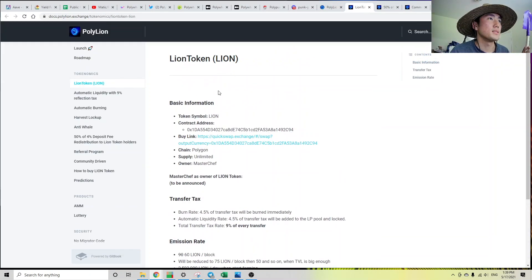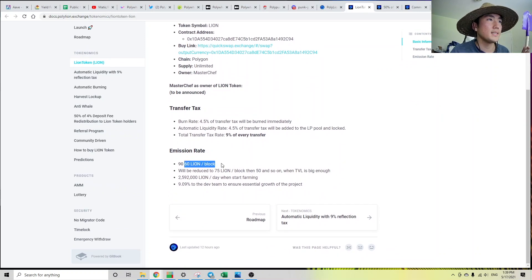The Lion token is minting 60 Lion per block — they changed it from 90, just crossed it out. That's roughly 2.6 million Lion tokens minted every single day. This is an infinite supply curve. And out of the 2.6 million tokens minted a day, 9% goes to the devs to ensure essential growth of the project. It'll be reduced to 75 and then 50 and so on when TVL is big enough — but they're not going to tell you what the threshold is. Whenever the developers feel like lowering the emission rates, they're going to do so.